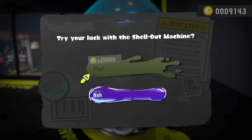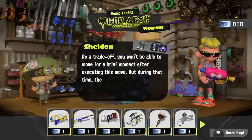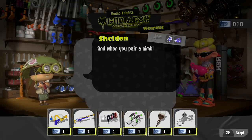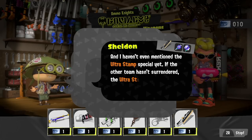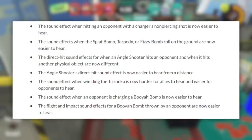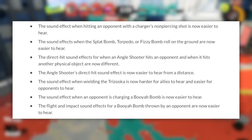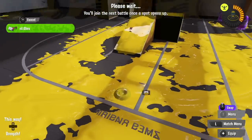There's a new badge for using the Shellout Machine a lot. You can once again listen to Sheldon talk about his weapons, which can help you get a better idea of what a weapon is good at if you're not fully understanding it yourself. There have also been some adjustments to the sounds that things make — sub-weapons like Splat Bombs are a little bit easier to hear, just to make sure things aren't going to surprise you quite so much. And there's a whole mess of bug fixes — so many I can't possibly cover them all here.